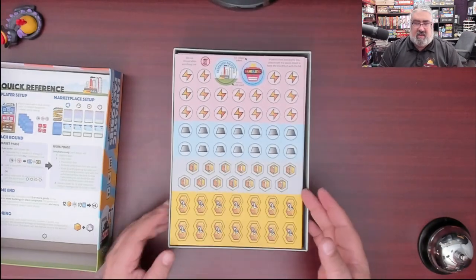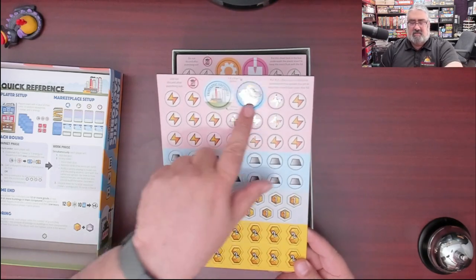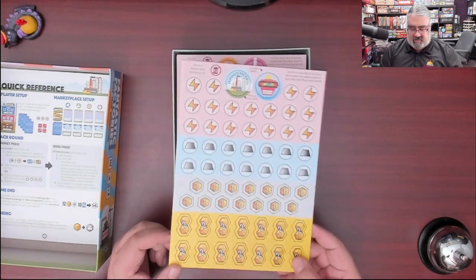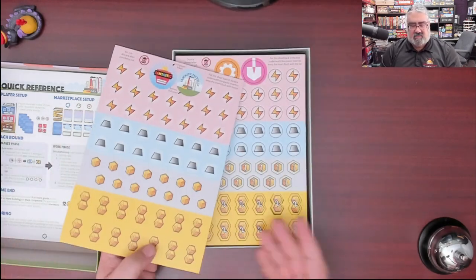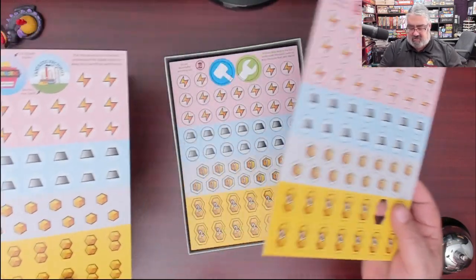Resource tokens. Look at how clear that iconography is. This is the first player token. This literally says 'bonus, do not use.' And then all of this — you can see it's got a nice UV coating on it. You've got goods, you've got metals, and you've got energy. They're two-sided — they look the same on both sides, except the twos don't have a two on one side.